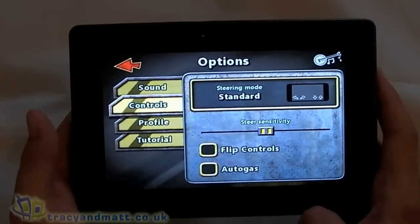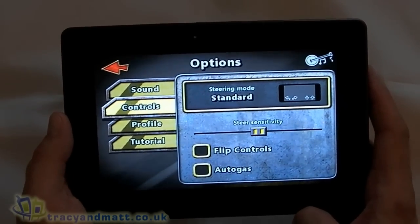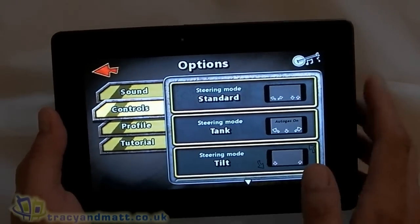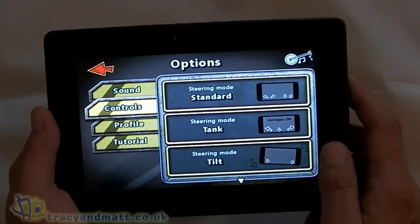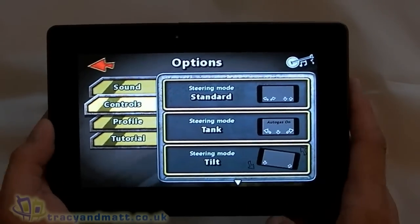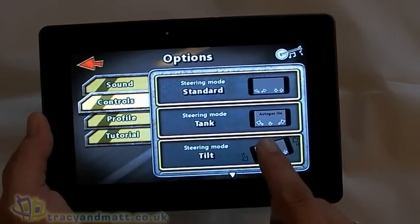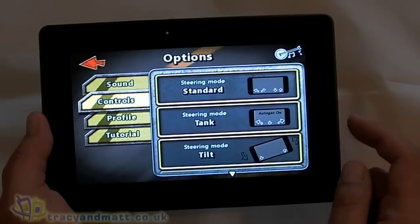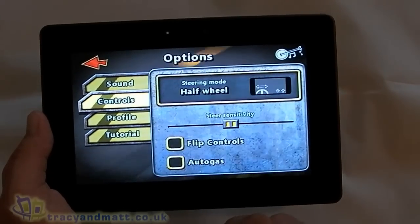We can tweak the sound a little bit. We can tweak the controls. There are lots of different options for steering. The standard mode uses some on-screen arrows, as you can see there. We have a tank mode where you have move left, move right, it also accelerates, and a brake at the bottom, and then we've got the tilt option there at the bottom.